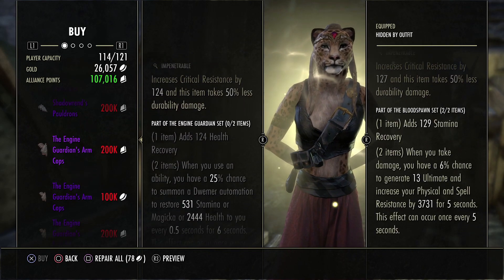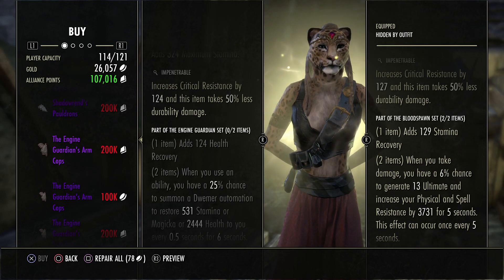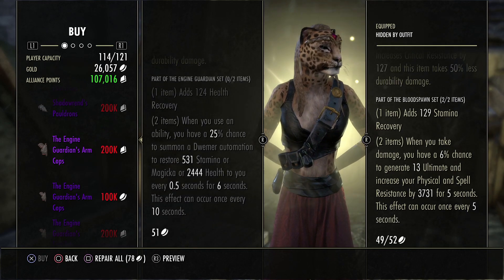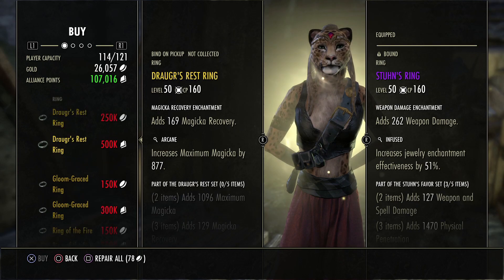Engine Guardian — definitely grab this if you don't have it. It's one of the best sets overall because basically any build can use resources, which is why Engine Guardian is just so powerful.